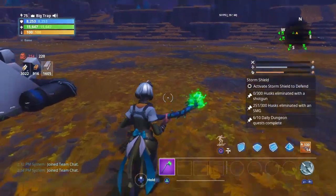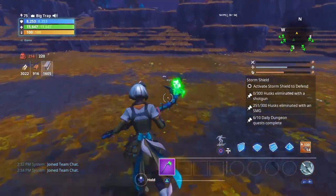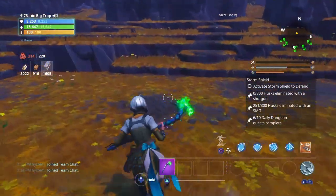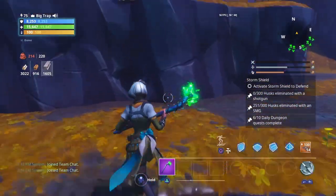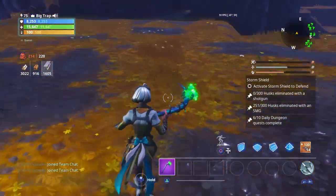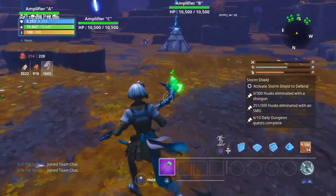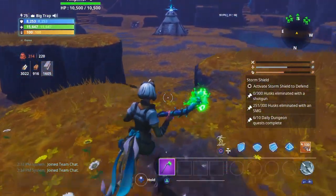Before you get started, I would prefer you guys to do it in Stonewood — Stonewood works best. I have done the glitched out home base in Canny and Plankerton as well, but if you guys are trying to do the duplication glitch with those glitched out home bases, I would prefer you to do it in Stonewood since it works best.